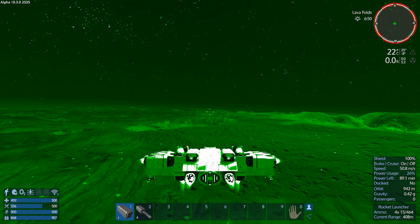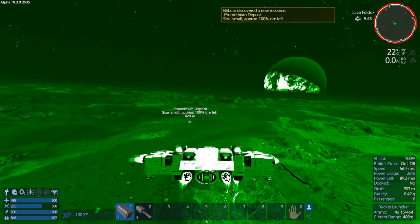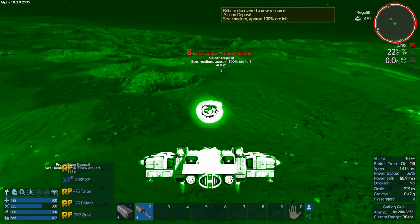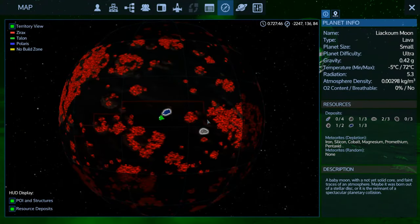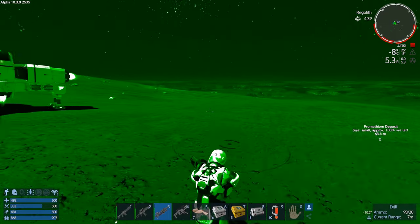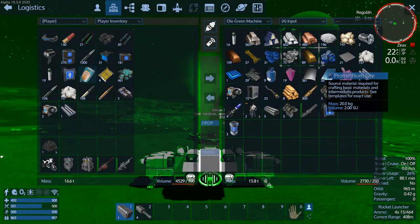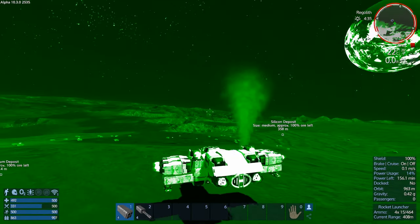Let's put night vision on. I know some people don't like the colour of the night vision but I find it very easy to see what's what. Let's take down this drone. We discovered several things there — silicon, Prometheum — nothing drone-related. How am I doing for Prometheum? Not a huge amount on me. Let's put that stuff in there — I may do a bit of Prometheum mining.